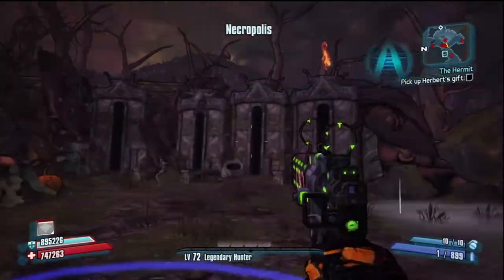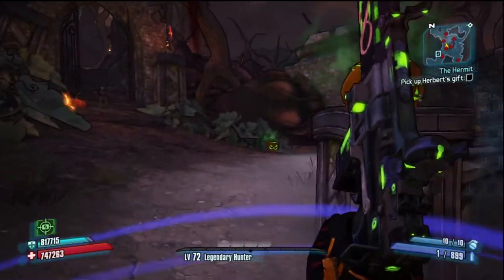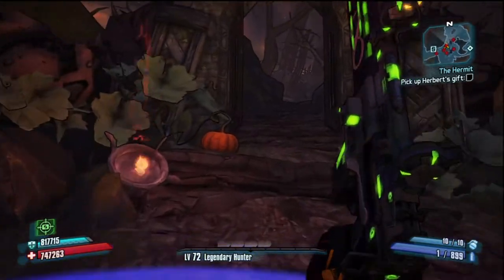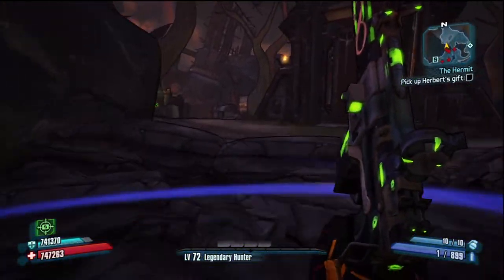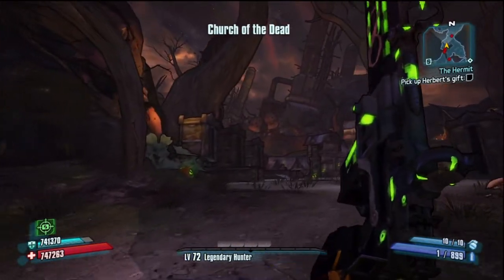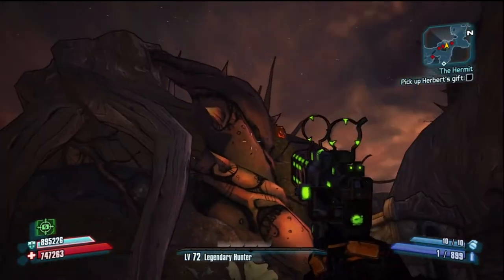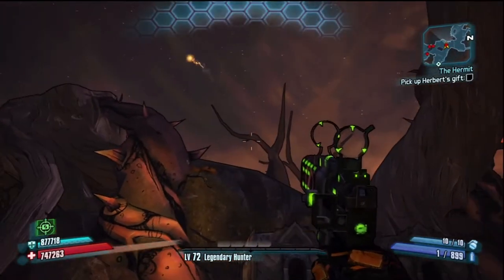So those are the four parts. When they're all done, you see that torch is lit above there. When all four are done, it summons a unique Easter egg boss who, from my experience killing him about six times, only once did he not drop an orange — his unique orange rocket launcher.